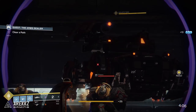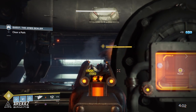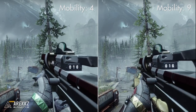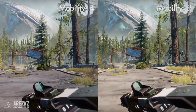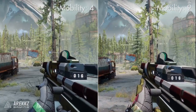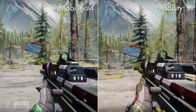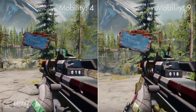With all that aside, the question remains: how much difference do these stats actually make? Starting with mobility — as mentioned, this influences your jump height and movement speed, but not your sprint speed. You can see here two examples side by side: one with a mobility stat of 4, the base for the hunter, and one with a mobility stat of 9 — and the sprint speed is identical. However, at walking pace there is a noticeable difference between the two.